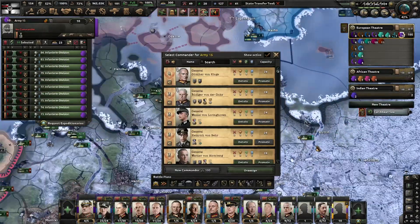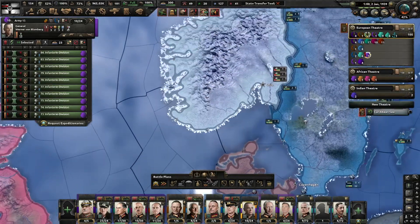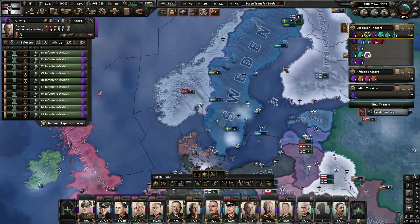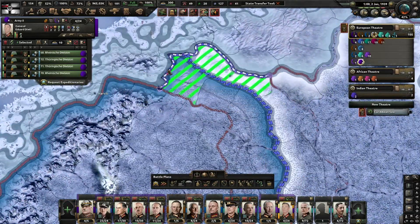I want ten divisions under this army — this one can be under Von Bloomberg, and they will take over the position here on the Norwegian-Swedish border.